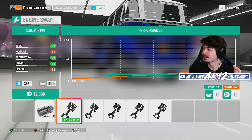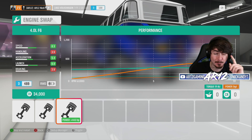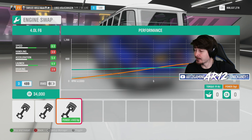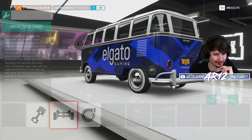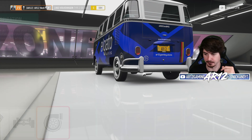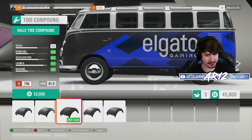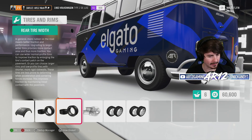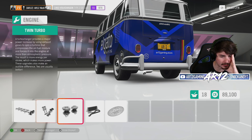We've luckily got a bunch of engine swaps available today, including this 4-liter flat-6 ripped straight out of a Porsche 911. The Volkswagen bus is rear engine and rear-wheel drive, essentially a 911, so we are going to swap the 911 engine in and then ruin that by making it all-wheel drive. I'm definitely going to want some better grip as well — let's go for some rally tires and some thick boys as well. That's 875 right on the dot.